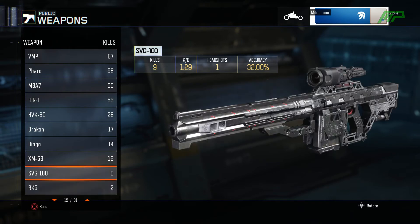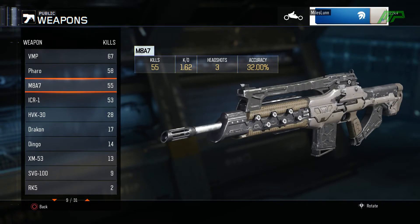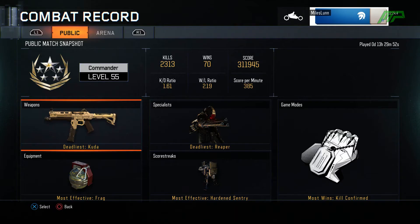I've been starting to use the MAA7 and I've been loving that gun — it's pretty accurate at 32% accuracy. I haven't got many kills with it because I just unlocked it. You unlock it at level 55 so you don't have much time to use it.